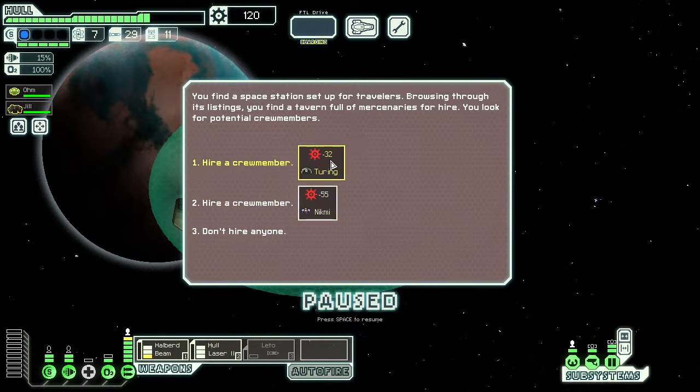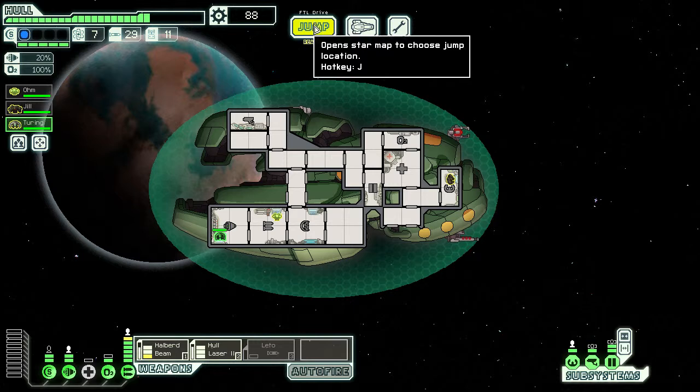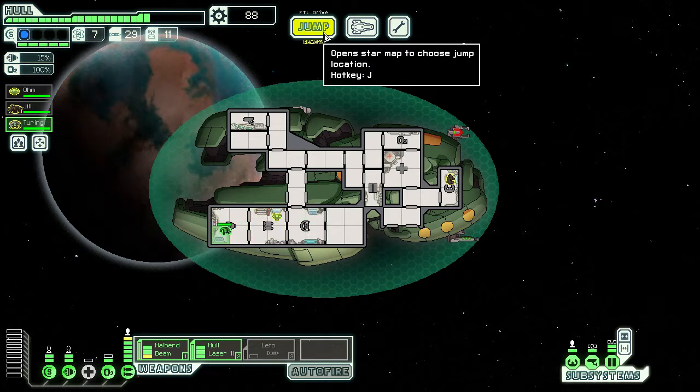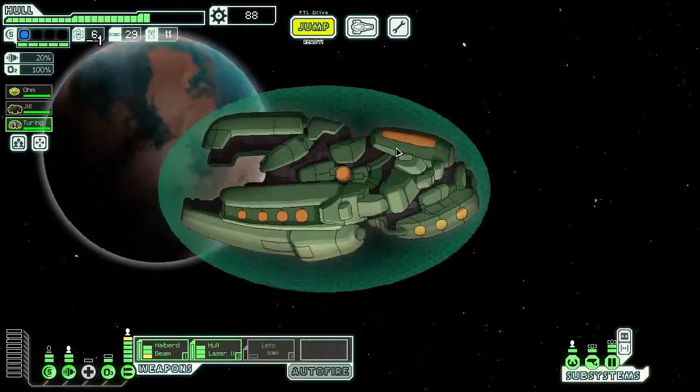An NG for 32? Mercenaries for hire. You can man the engines, I guess. They didn't start with any skill, so we have three crew members again. Maybe the NG should be in a slightly more central location, because it's good at repairing. Manning the shields is not quite as good when you have a Zoltan shield — you want to dodge stuff to keep your Zoltan shield for as long as possible.